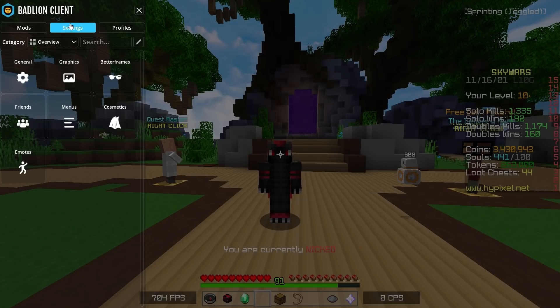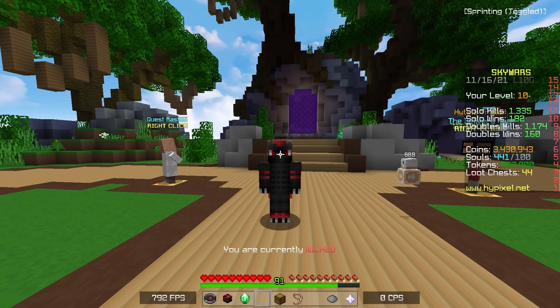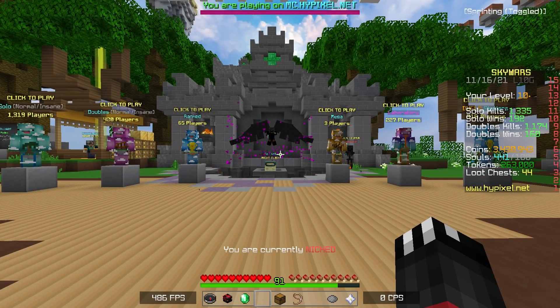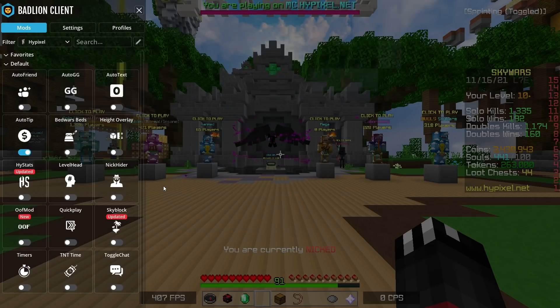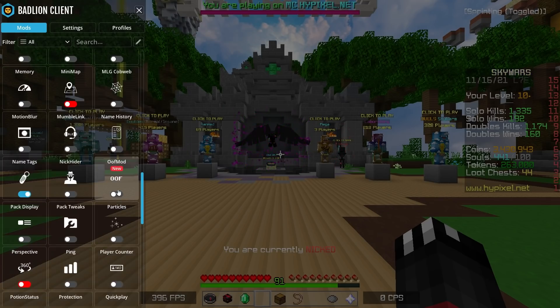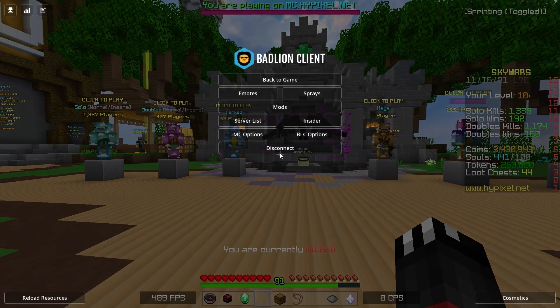The mod menu does look very similar to Lunar's. I must admit I do like that they've now included general graphics and better frames sections. One thing I can positively say about Badline is the FPS — we're currently recording in the lobby at about 800 FPS, which isn't something I normally get. They do get FPS right. They've also added Hypixel stats for Bed Wars and other game modes, similar to Lunar. I don't know who was first, but both clients seem to be going back and forth including the same mods. The new update doesn't really seem like they've added that much, apart from FPS improvements and a Skyblock mods overhaul.